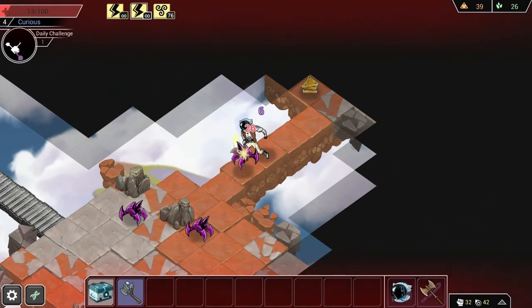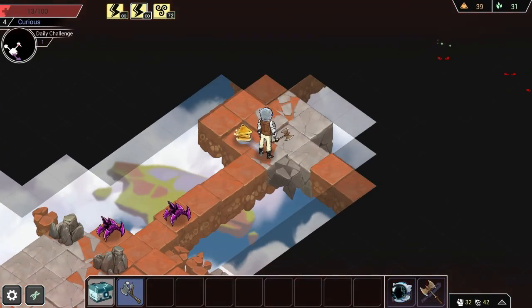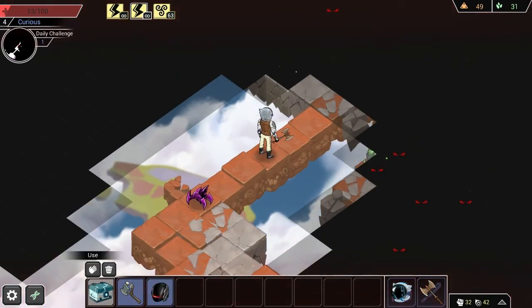I guess I'm going to have to kill these things. Unfortunately, you only have 13 health left. We're almost dead. I'll show you why these are possible, but you have to move fast because the blight carriers really start coming after you after a little while.